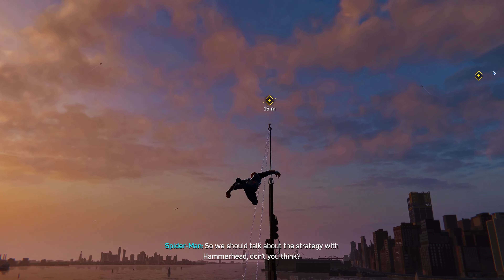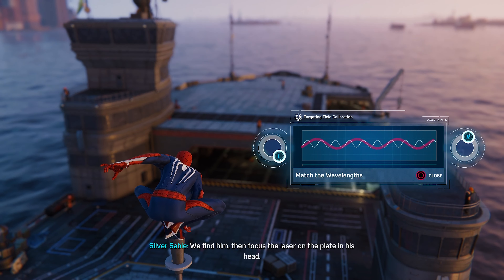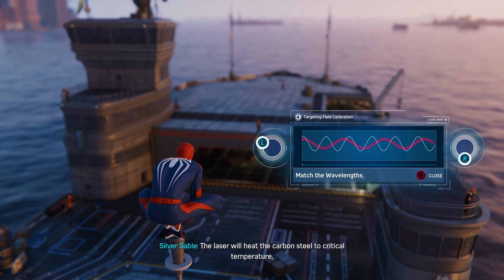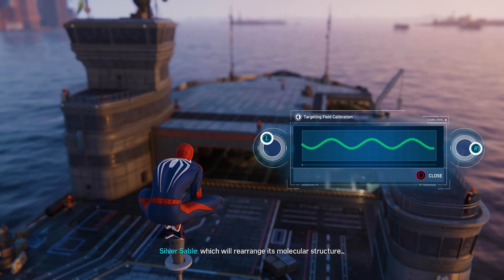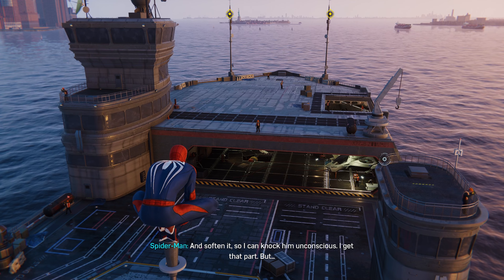So we should talk about the strategy with Hammerhead, don't you think? What is there to talk about? Find him. Then focus the laser on the plate in his head. The laser will heat the carbon steel to critical temperature, which will rearrange its molecular structure, and soften it so I can knock him unconscious.